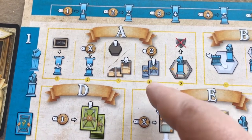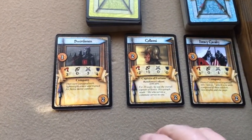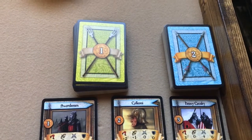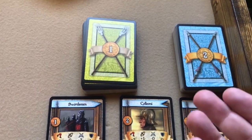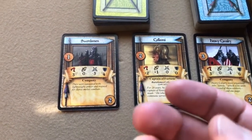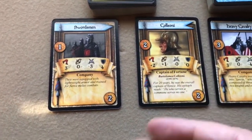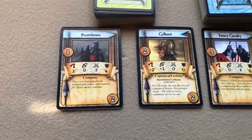The next step is the recruit step. In the previous fortune step you got to take a revealed card for free; in the recruit step, you can buy Ventura cards off the top of the deck for two florins each — as many as you want. Ventura cards are either companies, which are your armies, or captains of fortune, which are leaders that give your armies bonuses.